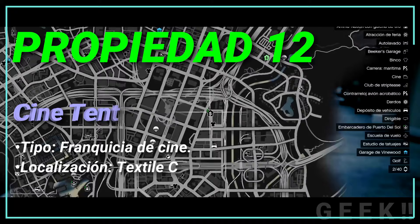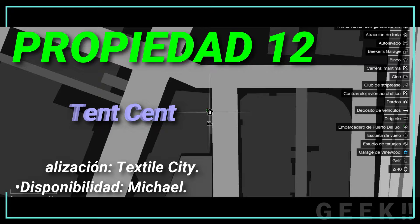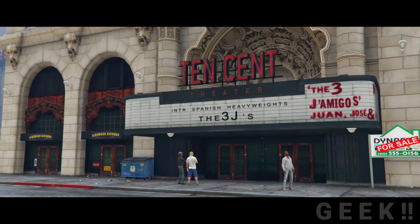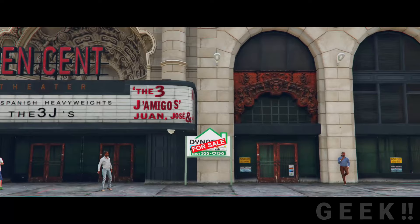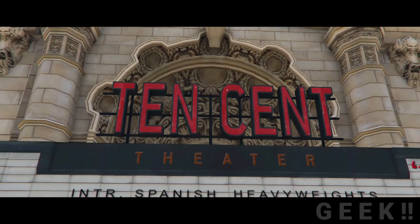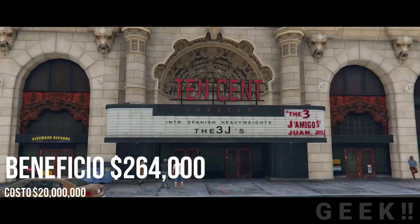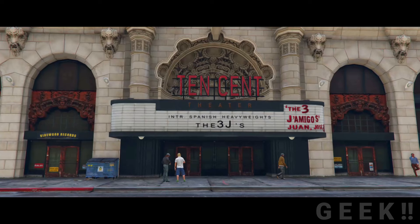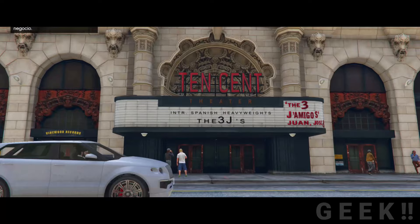Propiedad número 12: Cine Tencent, tipo franquicia de cine, localización Textile City, disponibilidad Michael. El cine Tencent se encuentra ubicado en Cine Street, Textile City, Los Santos. Está basado en el Million Dollar Theater en el centro de Los Ángeles. Es, junto con el Oriental Theater y el Cine Tivoli, uno de los tres cines accesibles de Los Santos. Michael es el único que puede comprar esta propiedad después de completar la misión Ron el Nervioso, por 20 millones de GTA dólares, generando un beneficio semanal de 264 mil, más películas gratuitas solo con Michael. Algunas veces se deberá defenderlo de ataques de enemigos; si Michael se niega a ayudar, se le descontará el ingreso de la semana.